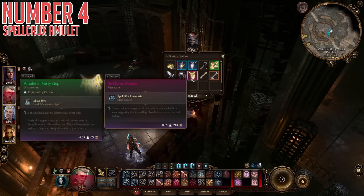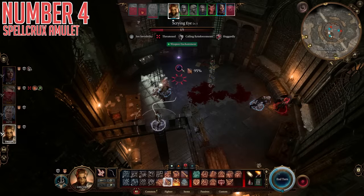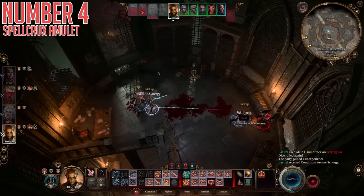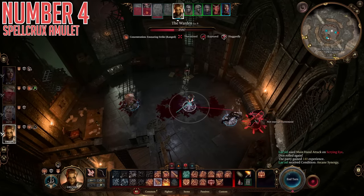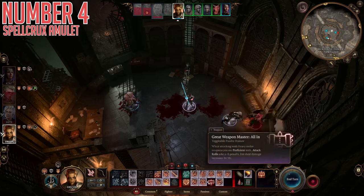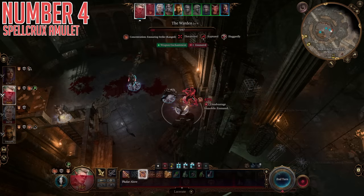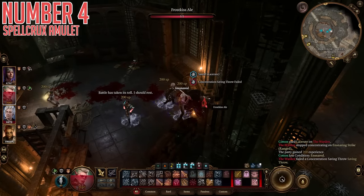Fourth, we have the Spellcrux Amulet. This one is actually very simple — no deep explanation really needed. This is just an amulet that has nothing on it but one special class action: Spell Slot Restoration. Once per long rest, this uses a bonus action to replenish an expended spell slot of any level, which may as well read as: you can cast one bonus sixth-level spell per long rest. That is an insanely strong boon to have on a properly built spellcaster. No matter what stage of the game you are at, an extra slot of your highest spell level is always incredible. To get it: in Act 2 in Moonrise Tower, there is a basement level you can enter through a hatch that brings you down to the prison. In the central tower of the prison there is a warden, and if you kill the warden, you can loot this amulet from their body.